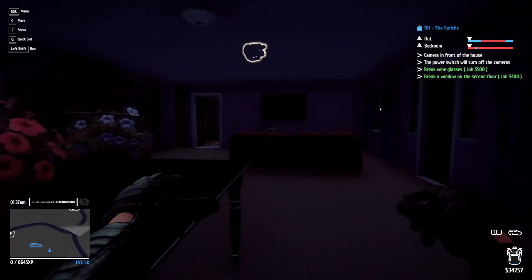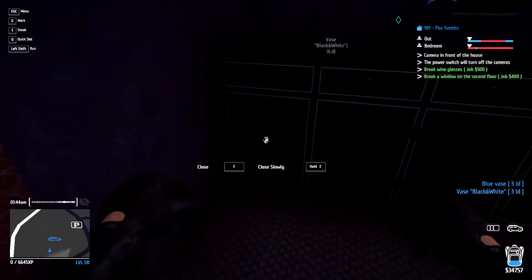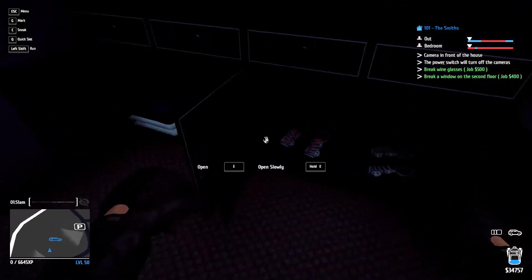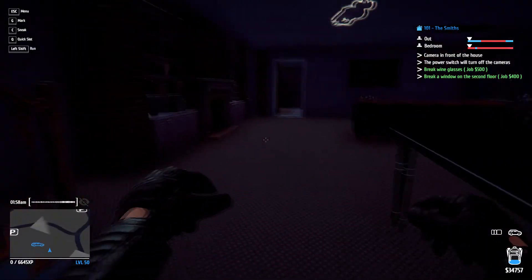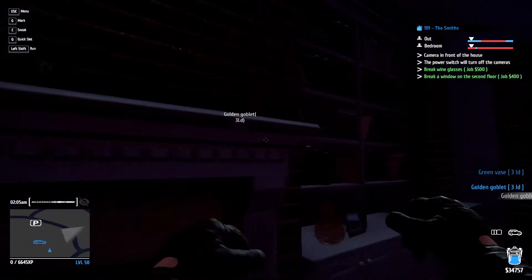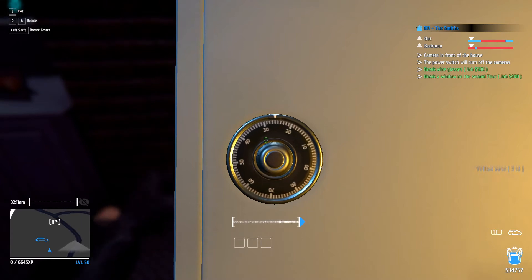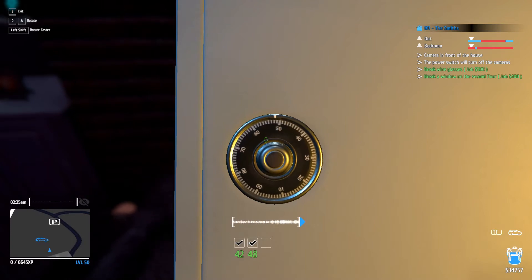These guys are loaded — which makes sense, it's a nice house with extra security. I should make a habit of checking doors last. Like if all twelve things happen to be out in the open and I don't have to go through the doors, that would obviously be ideal. That's four, five, six. Safe time — I guess I don't know how much is in this safe. There are like two bracelets in it.